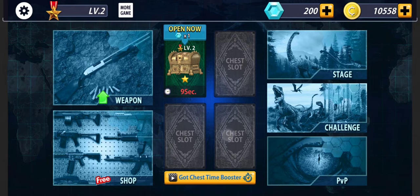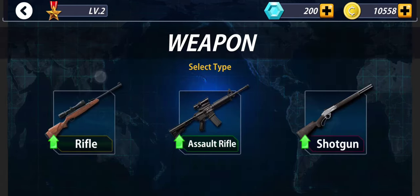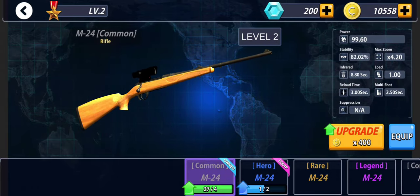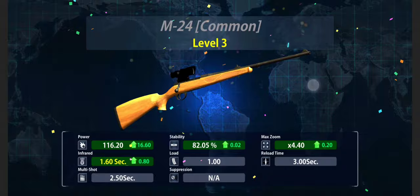You can tap to open the chest, it's going to take only 10 seconds. We can upgrade the weapons. Let's take this rifle and let's upgrade it.